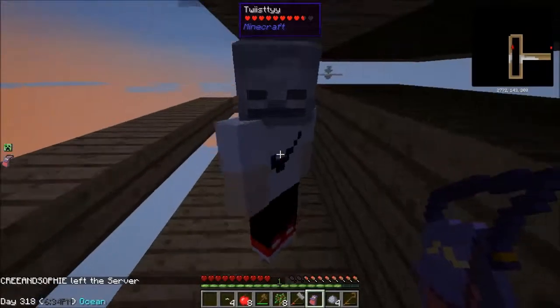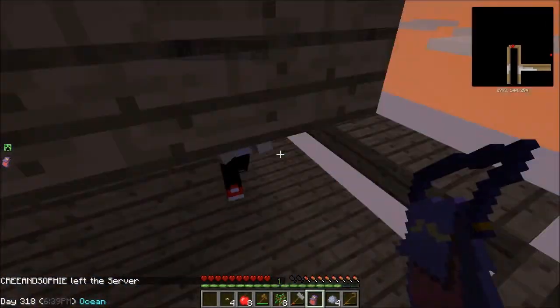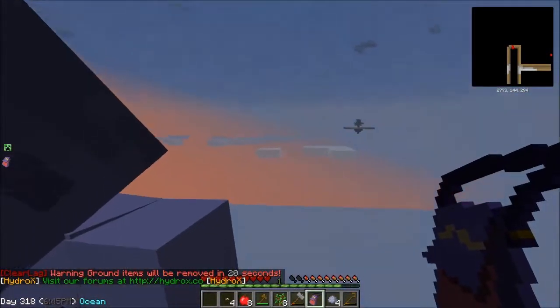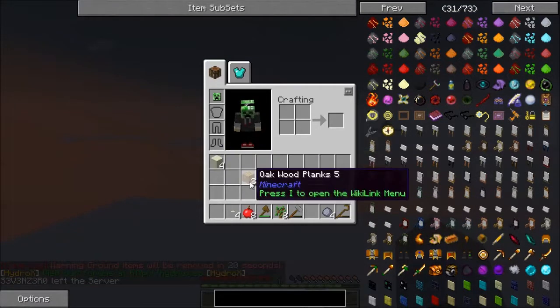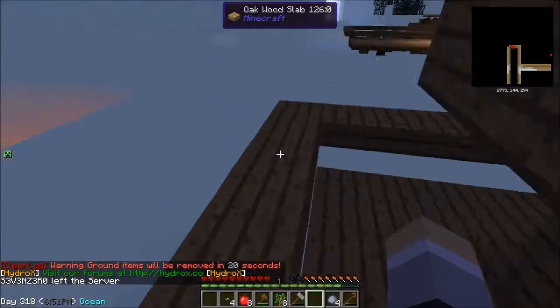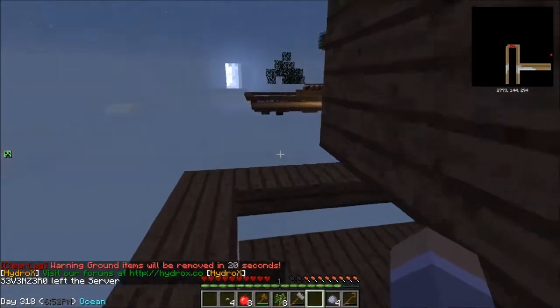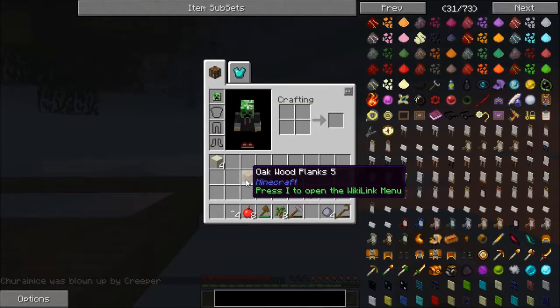We need — oh, I got an ender pearl! How do we get iron? We just have to keep sieving gravel, don't we? Yeah, I've got so many mob drops too. Did you make a hammer? Yeah — where is it, do you have it on you right now? Yeah — one second, I'm trying to deal with these angry endermen.